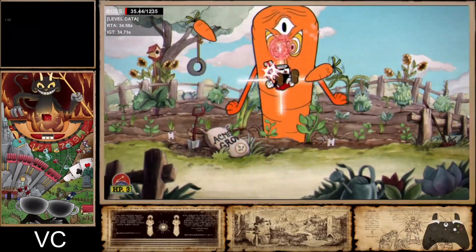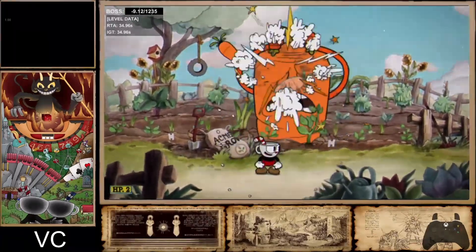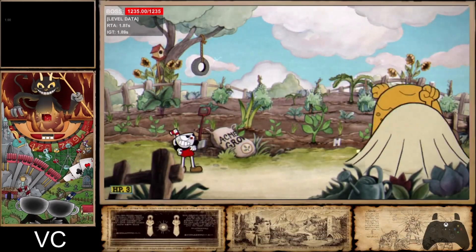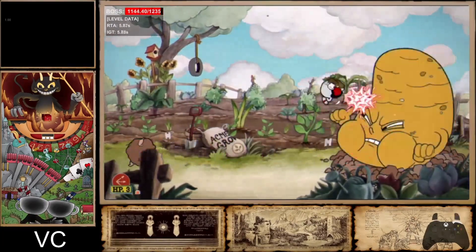Remember to do all the calva swaps and gron swaps — and that's how I get the 34 Root Pack. Let's watch the entire thing again.